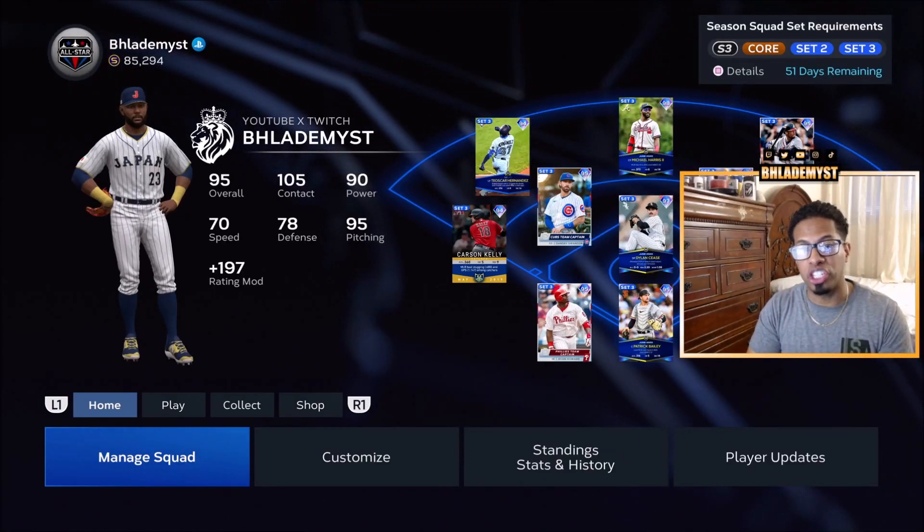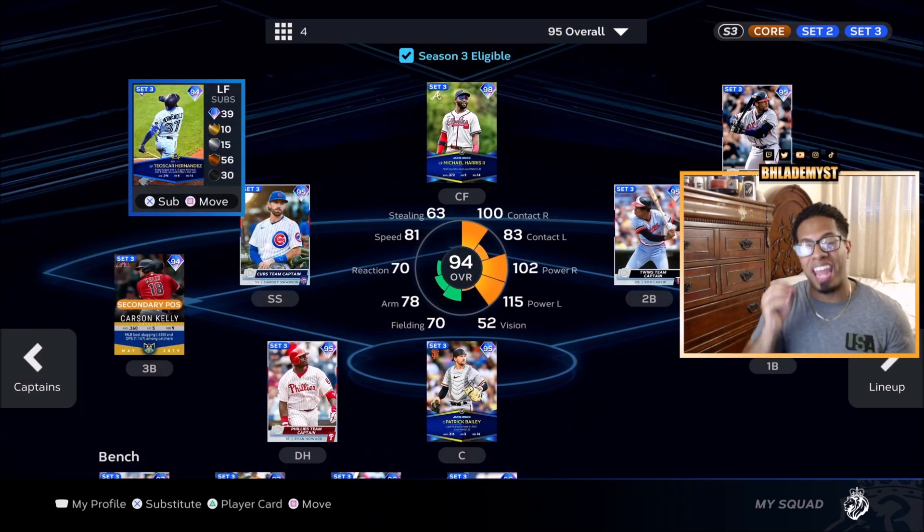Before your first step, the number one thing you should do is set up your squad so that every single member either works for a stat mission or PXP mission.